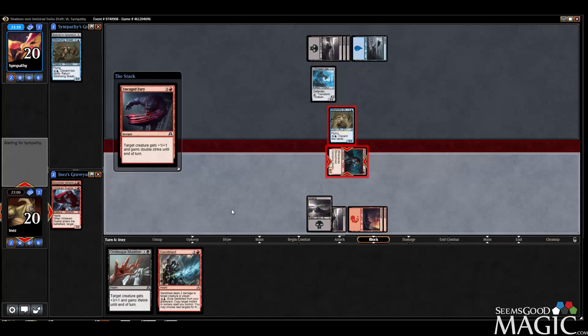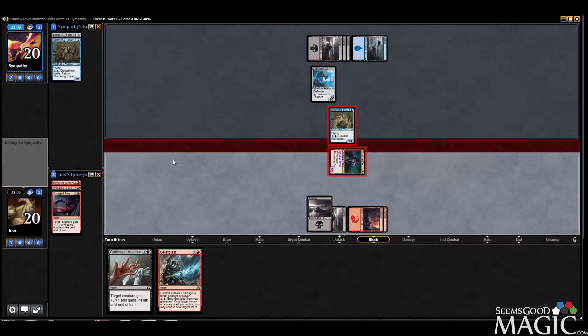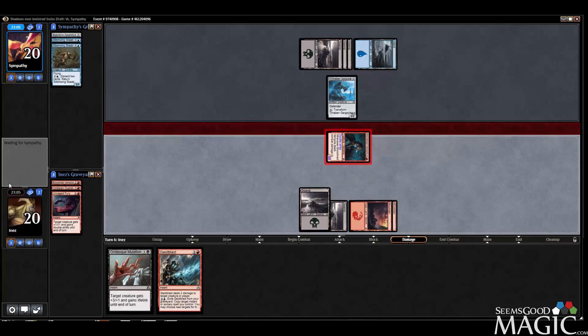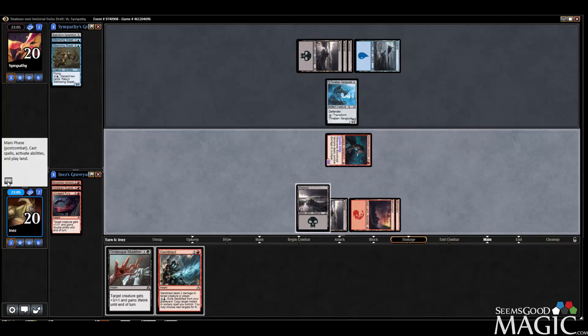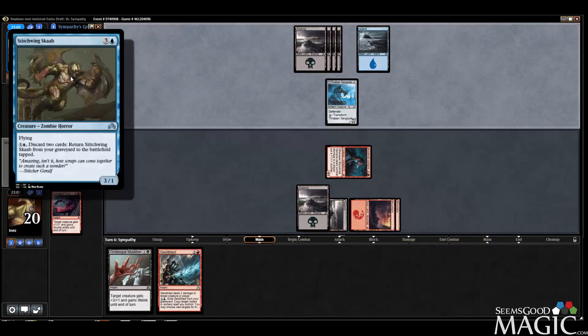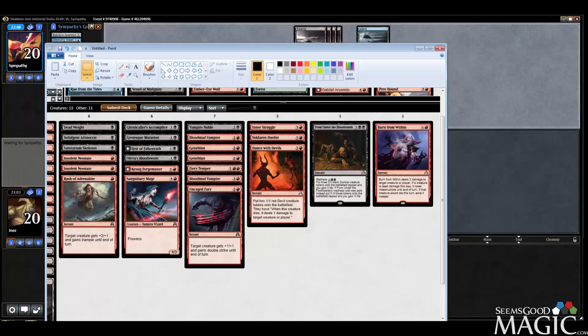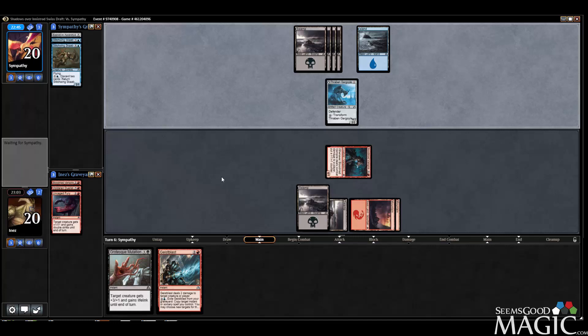Uncaged Fury can push more damage through, but I want to get by a creature this turn and use Geist Blast on his other creature on my next turn. He can bring these back, but they come back tapped, and it does cost him two cards. Uncaged Fury does let you push through a lot of damage with Rush of Adrenaline, but I'm not sure if that's the way I'm going to have to win here.